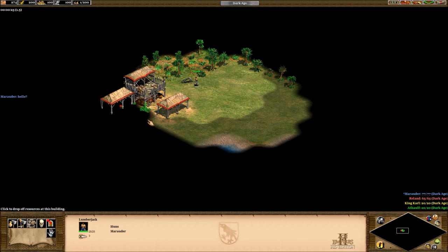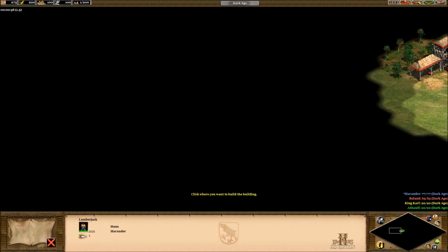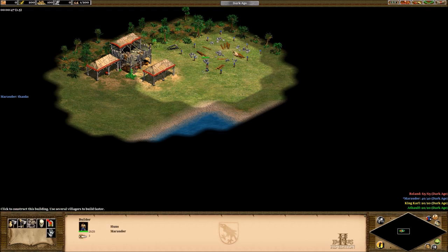Even though you can't manually drop it off, if you garrison your villager, that resource does go into your stockpile. And now you can drop a TC. This is the most applicable in-game tip I've given you today, although by that point in the game, you probably should have already quit and should stop wasting your time.